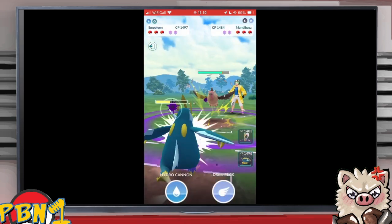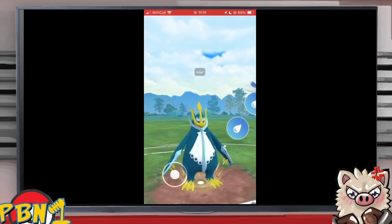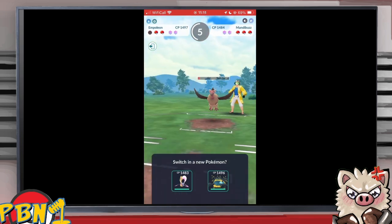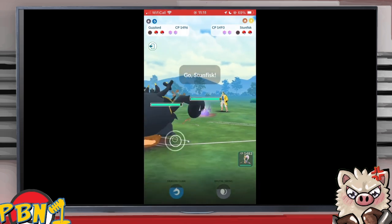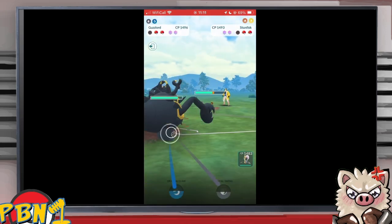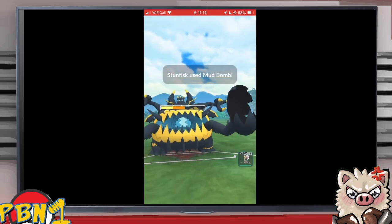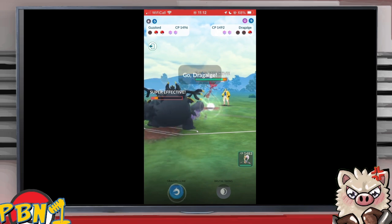Game two of round two. Both players are 1-0. Empoleon into Mandibuzz — Hydro Cannon takes half of Mandibuzz's health. Another Hydro and Mandibuzz is nearly KO'd. Give up a shield? A Dark Pulse KOs. Now he's got options — Psycho Cut won't go all the way. He might forfeit. A Dark Pulse is why he brings out Guzzlord, because those Dragon Tails are hard to deal with. Stun Fisk finally showing up — Unova Stun Fisk, a big core breaker for steel and water Pokémon.